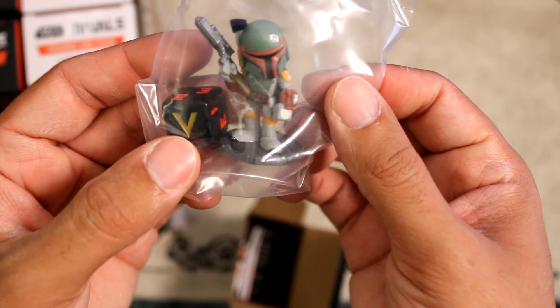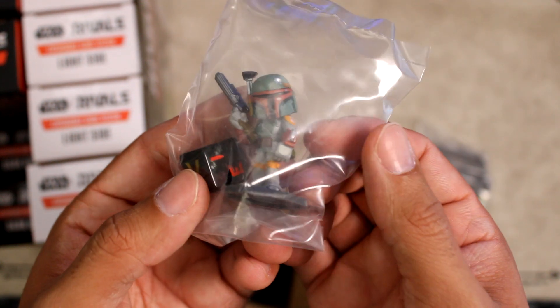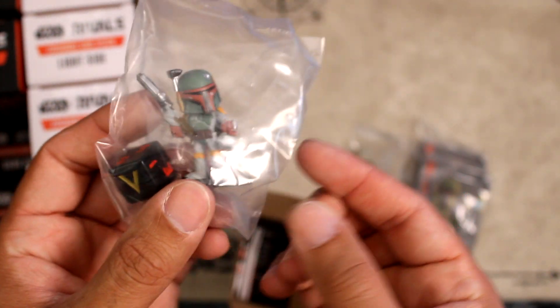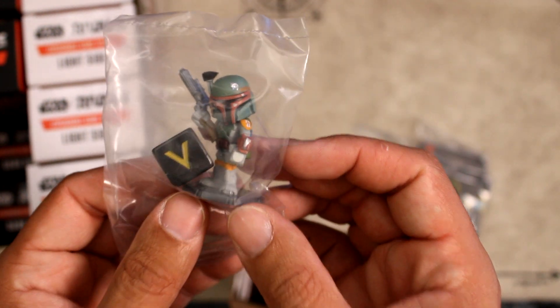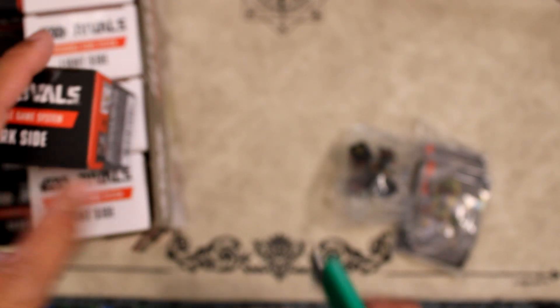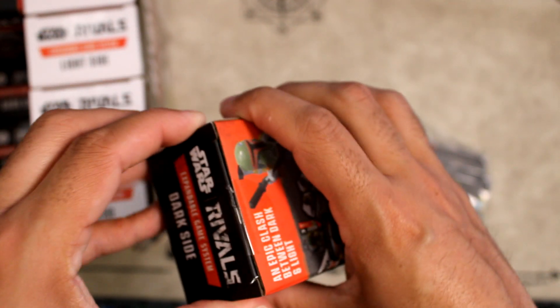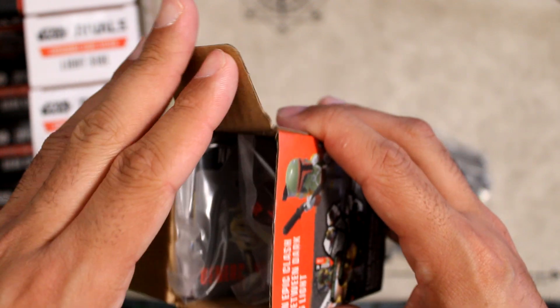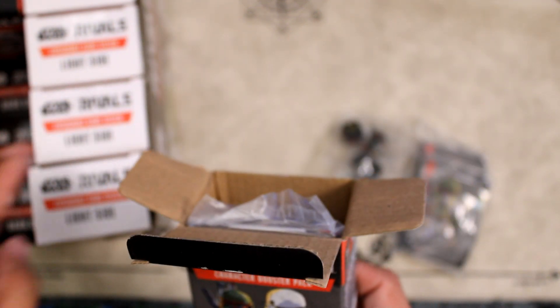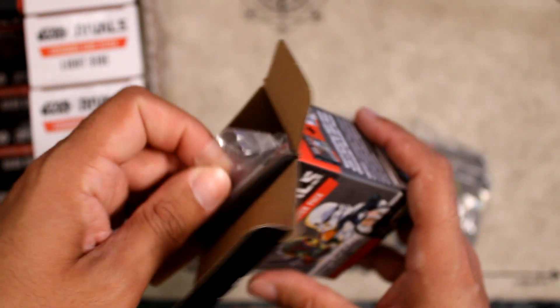This was one of the first figures I saw — I believe it was from Celebrations — where it was the Ahsoka statue and the Boba Fett statue. These look really good. They almost remind me of the Disney Infinity video game, aesthetically very similar. Also, if you guys know the pull rates, feel free to let me know. I'm interested to see how many holograms you get per case. I've also heard certain non-holographics are guaranteed in certain spots — let me know if you've heard anything like that.